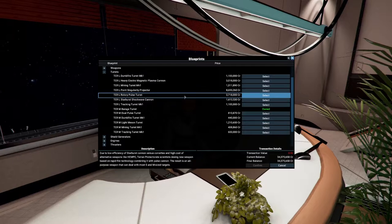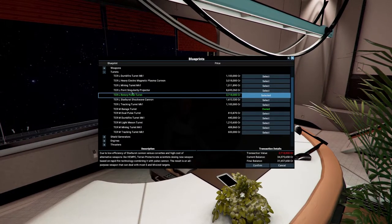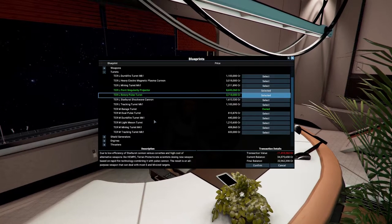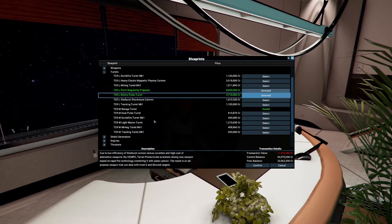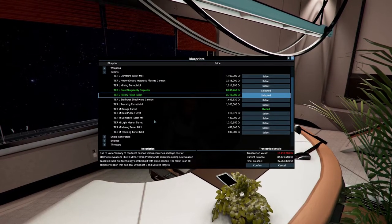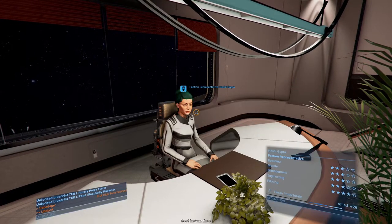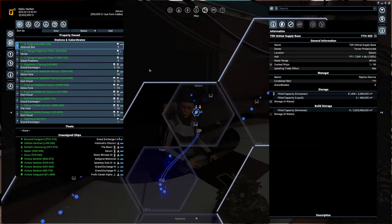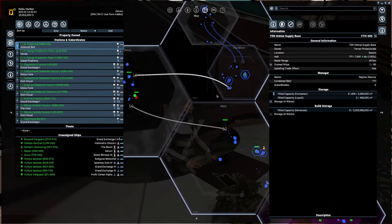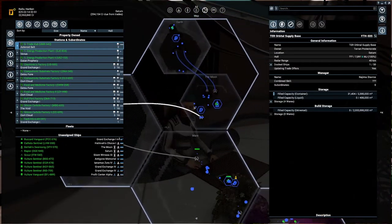We have large rotary pulse turrets and even though this is extremely expensive I'm going to get it. When we design a base we need to make sure these two are on it, because I need to defend my territory. We can't do that without having a few more large ships. What the hell is going on over there?